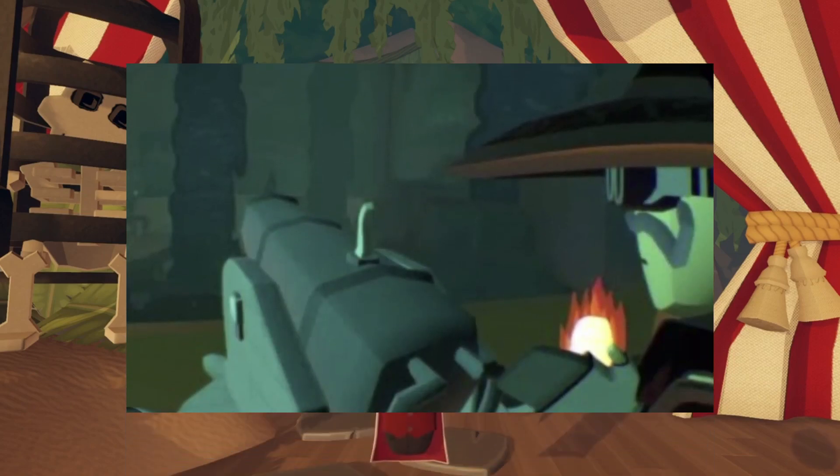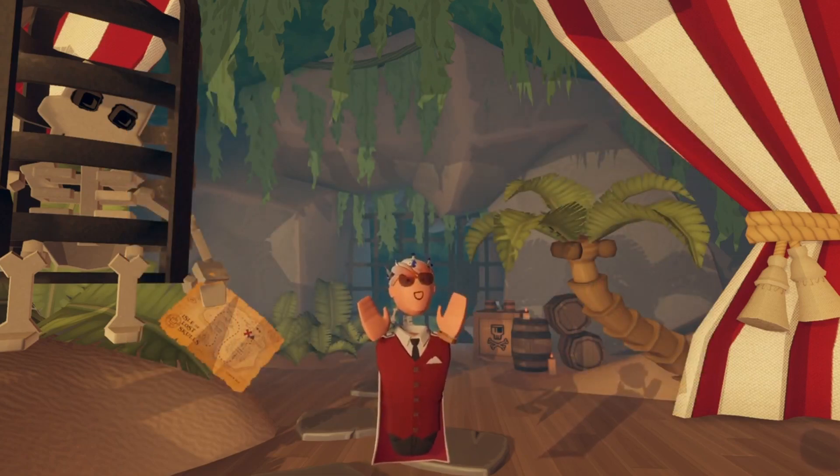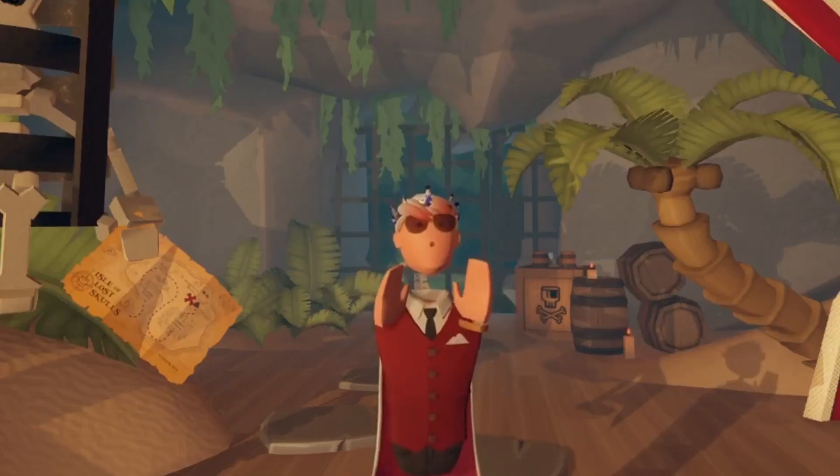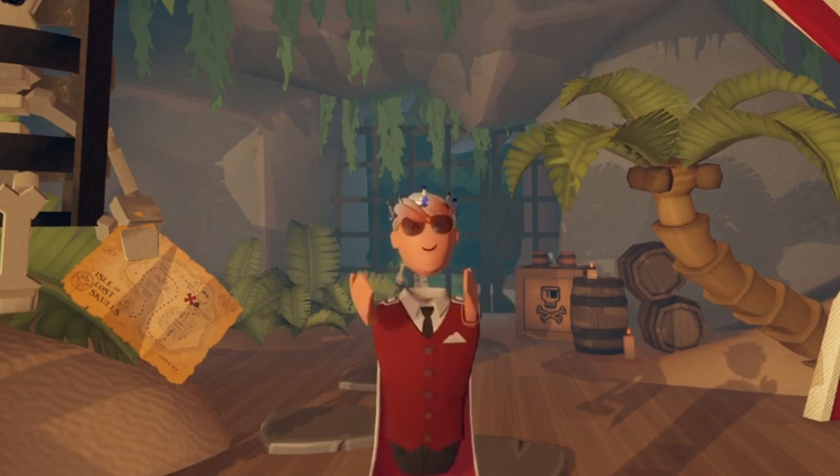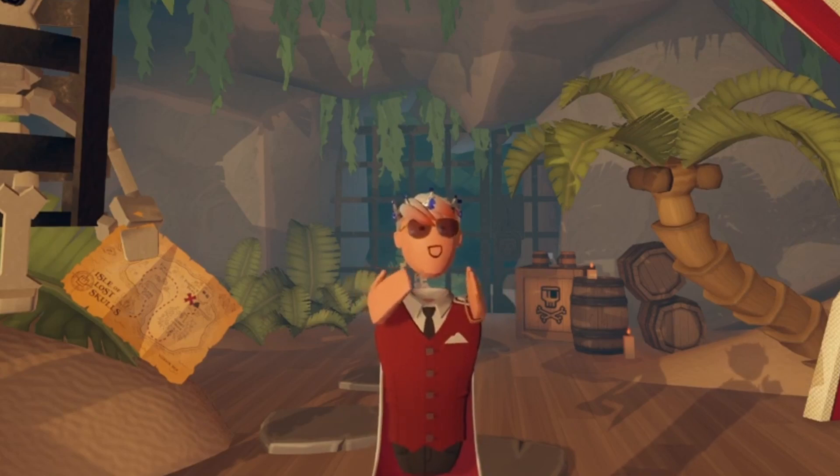You can also find cannons on ships. Unfortunately, they have a small turning radius, but the explosive cannonballs make up for that, dealing high amounts of damage to whoever gets in their way. In order to fire them, you'll need to use the torch found next to them and light the fuse. You can aim them by grabbing and moving them either left, right, up, or down.